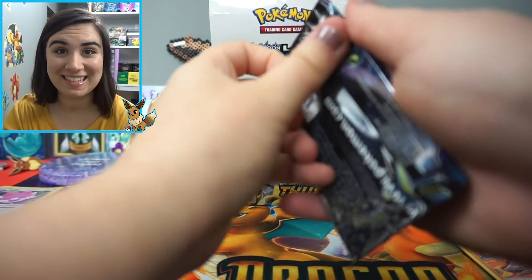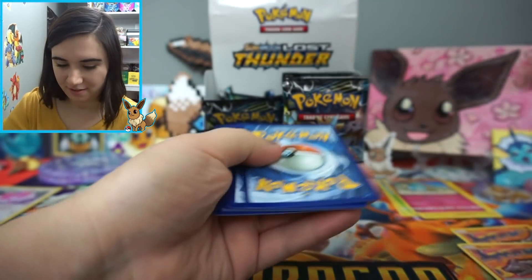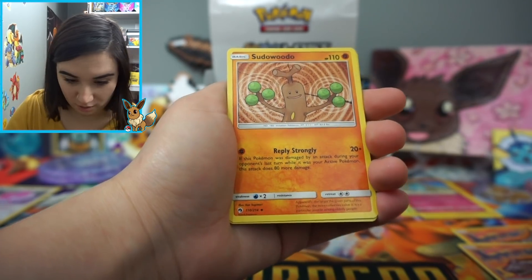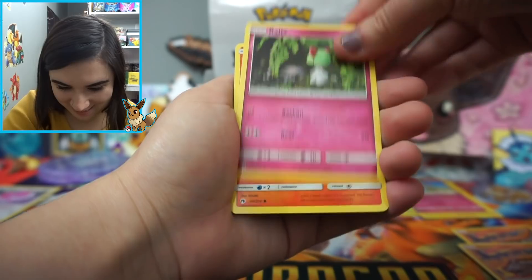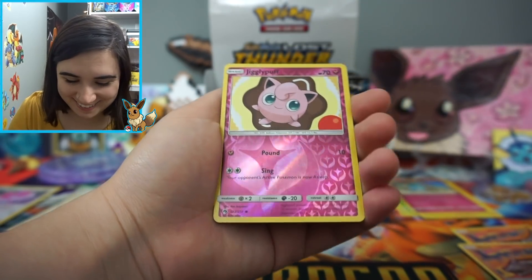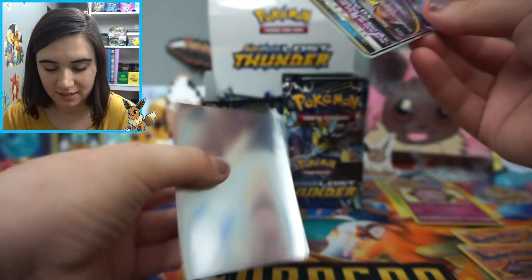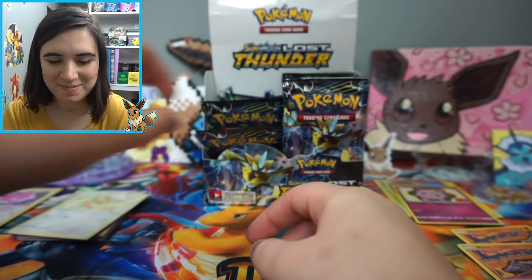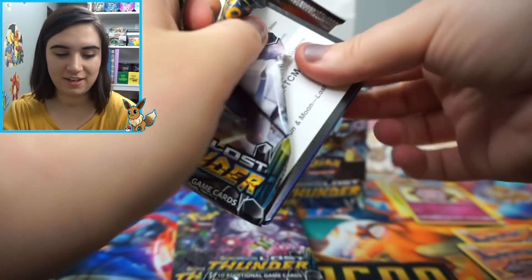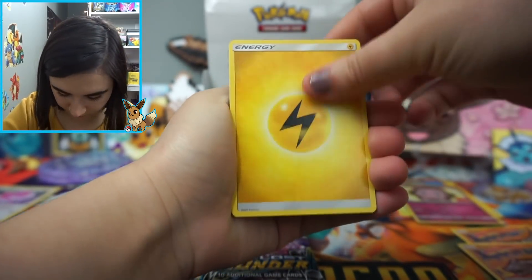Not too bad — we only have three packs left for the first side! Pack fifteen: Pseudo-widow, a Counter Gain, a Gogoat, a Ralts — love that card — a Cyndaquil, so cute. A Pineco, a Litleo, a Jigglypuff Reverse, very cute. And the rare is — oh my gosh — a Zeraora GX! That is our first regular GX! We only have three more packs, and I'm hoping there are more hits in this box. Last time I think it was Forbidden Light, I pulled a Secret Rare and not much else, but maybe this box has more.